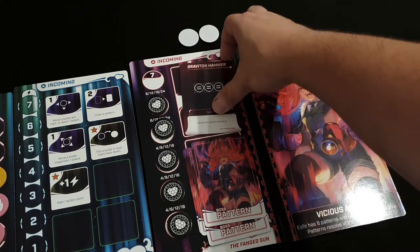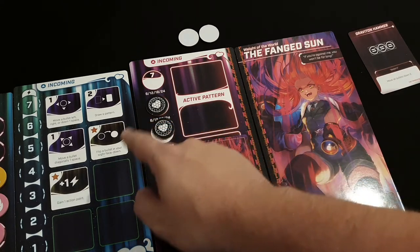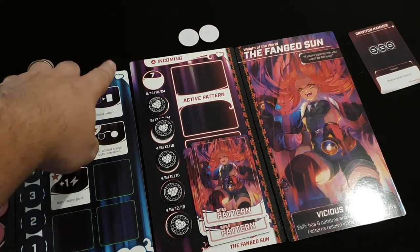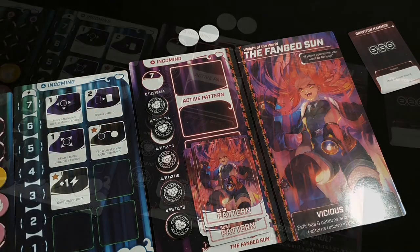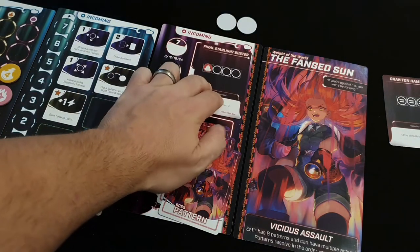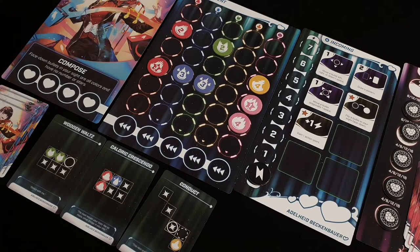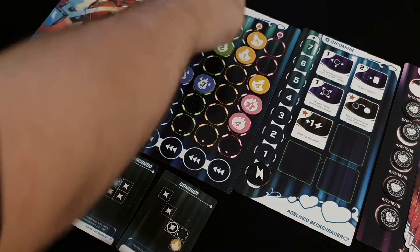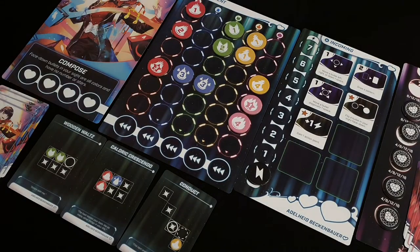Now that my round is done, we check the enemy. We have threes in a row so instead of moving bullets down we just discard. Then we check the shield — it needs six to remove the first one but we've only got two. We draw back up to our hand size of three, take seven tokens into the black bag for next round. The enemy draws a new active pattern: four tokens in a row with a red on the left. Drawing continues — one in yellow, another one in yellow, one in red, one in green.